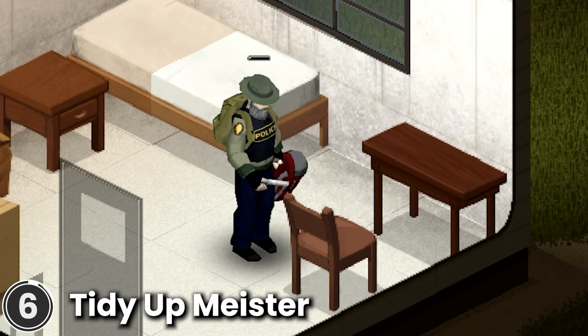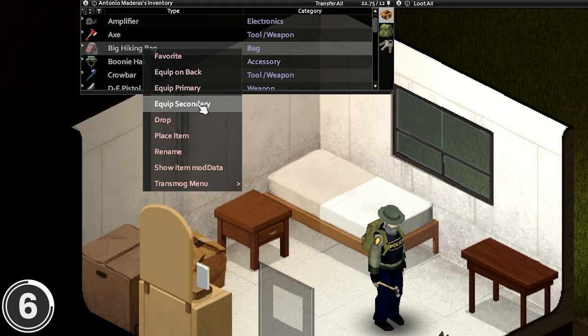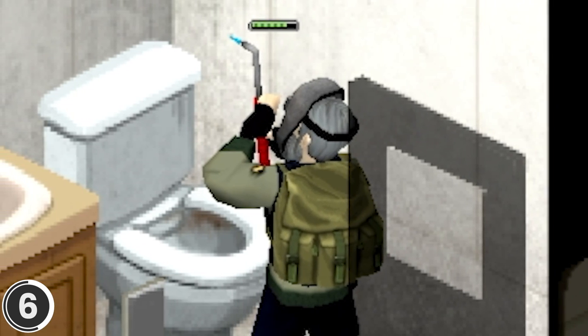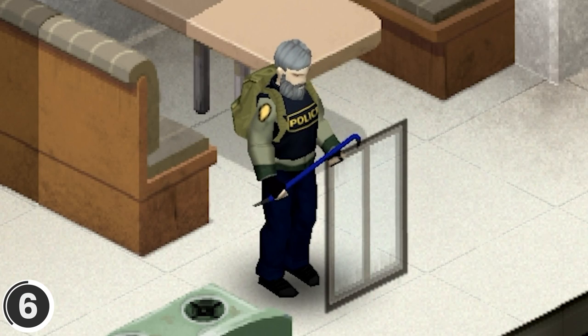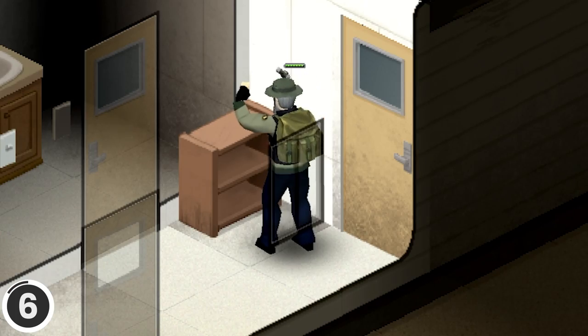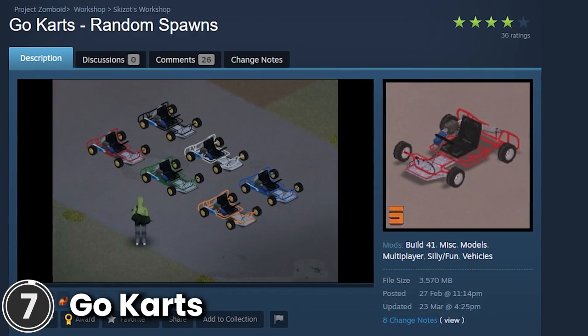Tidy Up Master. When you dismantle an object, it may be a bit troublesome to equip all your gear again when you finish, especially if you have to use a welding mask. With this mod, after you finish working, you revert to your original equipment automatically, including both of your hands and your headgear. It works for things like carpentry, barricades, destroying walls and more.